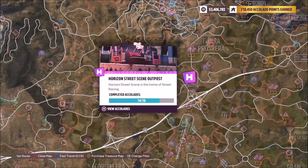The Horizon Street Scene Outpost is pretty much in the middle of the map, just above the motorway, where there is a massive amount of junctions coming off of it.